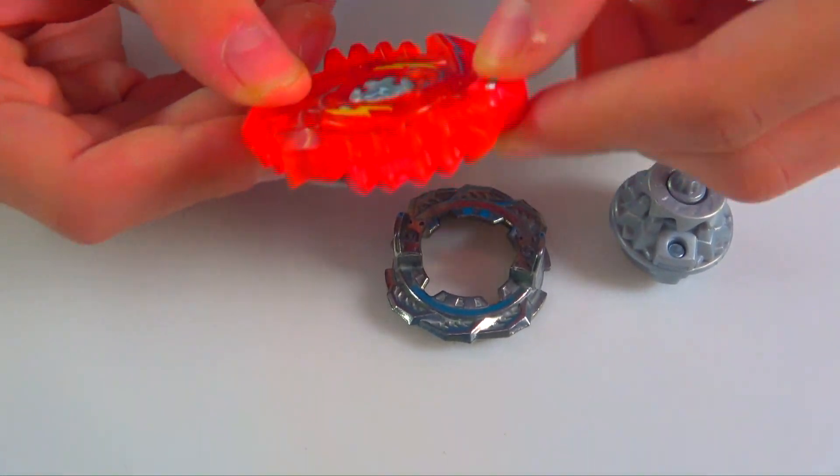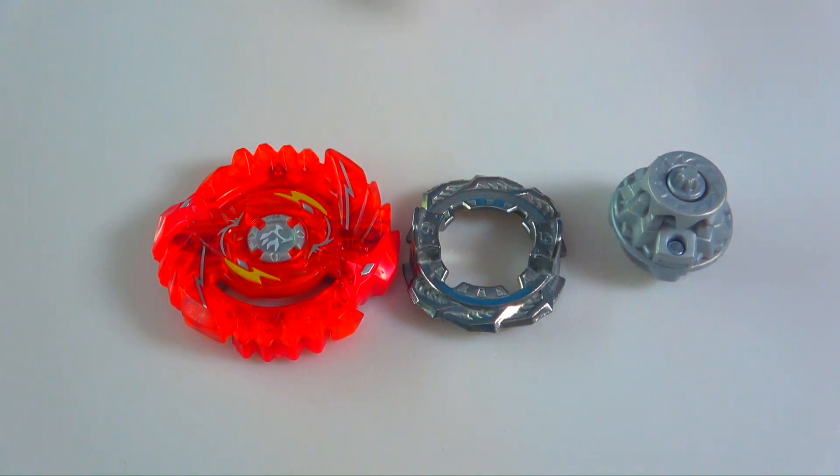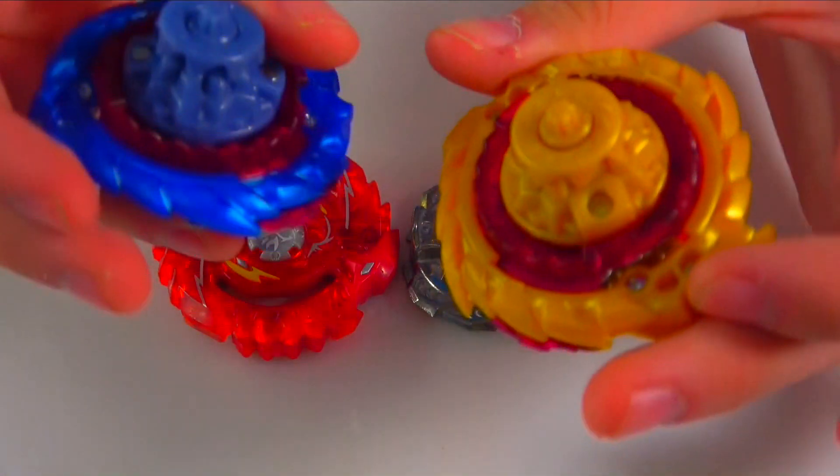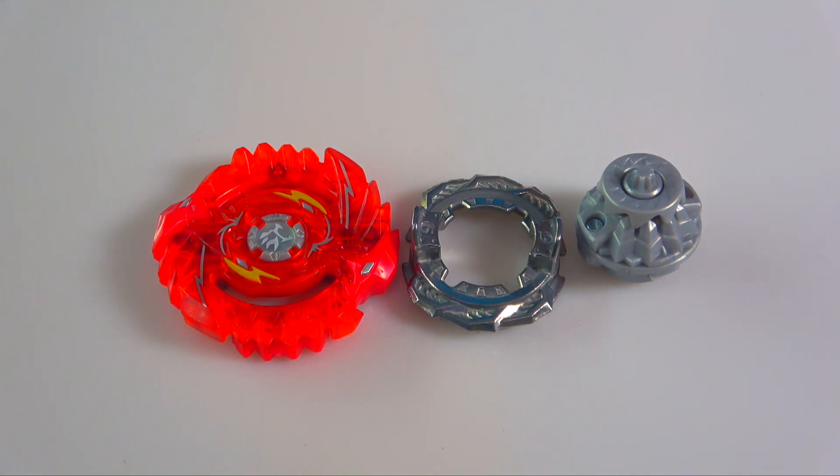We already know the Switchstrike gimmick for this one. The 6 is not really that bad of a forge disc, and Destroy is actually pretty good. I have not seen many repeated Destroys — it's been the original Nightmare Longinus and the gold Nightmare Longinus. Those are probably the only two occasions where we've seen an actual variation to Destroy. I think it's good that Hasbro is giving us more options now. I also have my two other Longinus just to show off — so we've got a blue one, a gold one, and now finally a gray one.